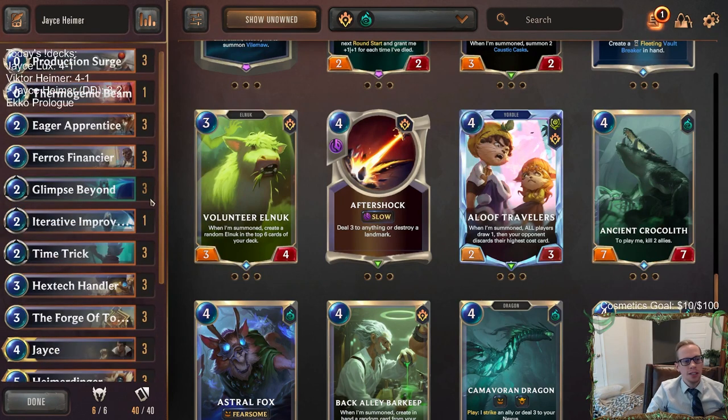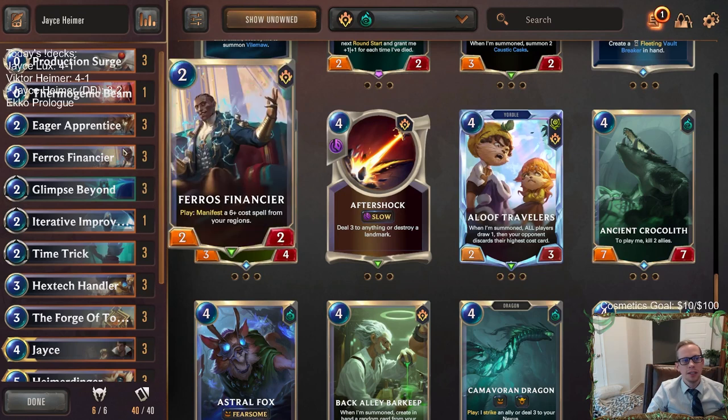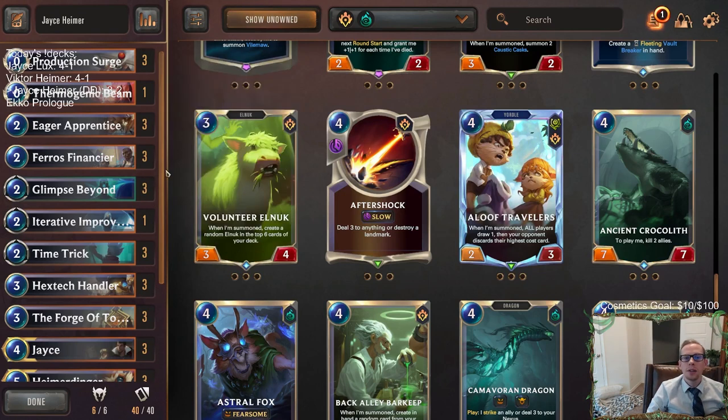Besides that, Jace and Heimerdinger looked really good today. Piltover and Zaun are definitely looking good. For those watching later on YouTube, hit that like button, leave those comments, and let me know which of these three decks was your favorite — or what else you're doing with Jace and Heimerdinger, new Piltover and Zaun, or Path of Champions. I always love talking Runeterra, but that's going to be it for Jace Heimerdinger. As always, thank you so much for watching and I'll see you for the next video.